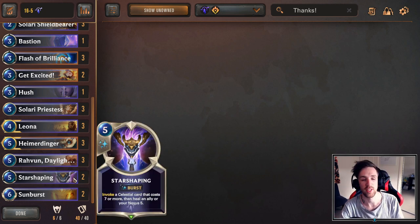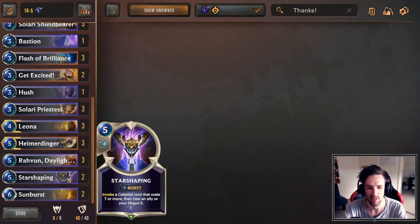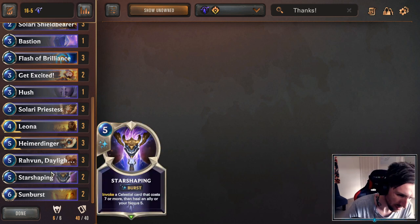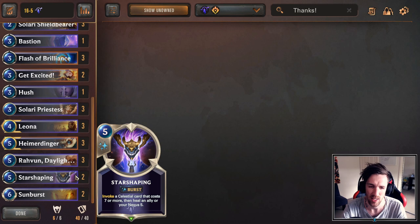Star Shaping — two copies. In earlier iterations of the deck I actually wasn't using Star Shaping, but then I found that healing is quite relevant, and at burst speed alongside Heimerdinger it becomes relevant too. You can sometimes heal your units as well. Star Shaping is just a really incredible card. Again, I'm only going to use two copies because deck spacing was quite tough, but it's a great fit.